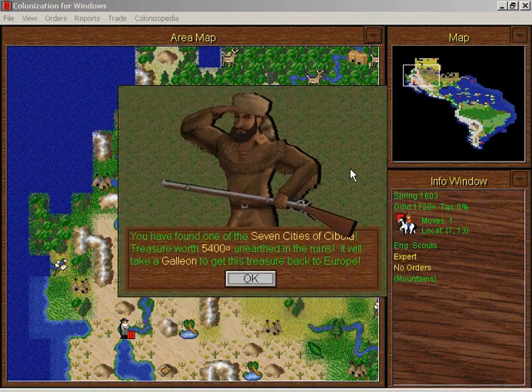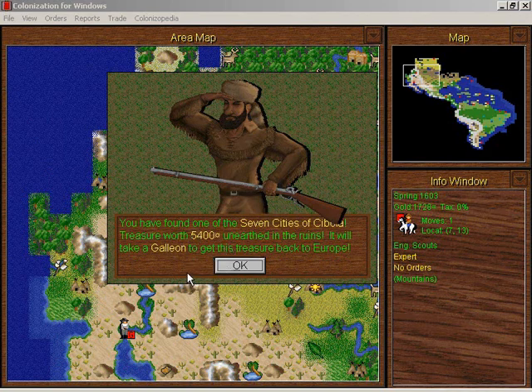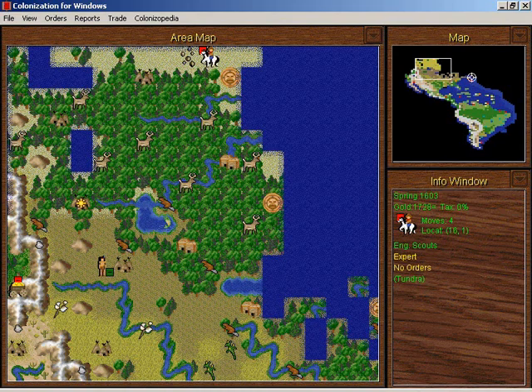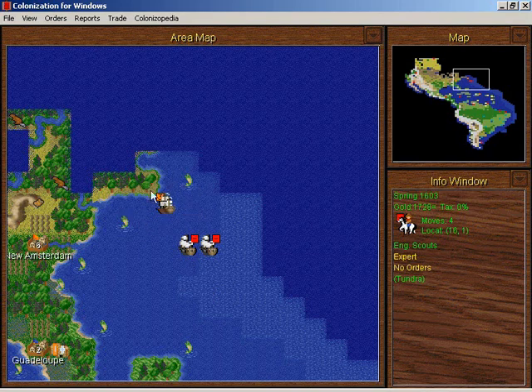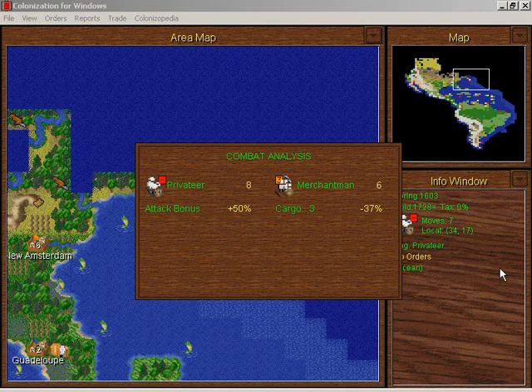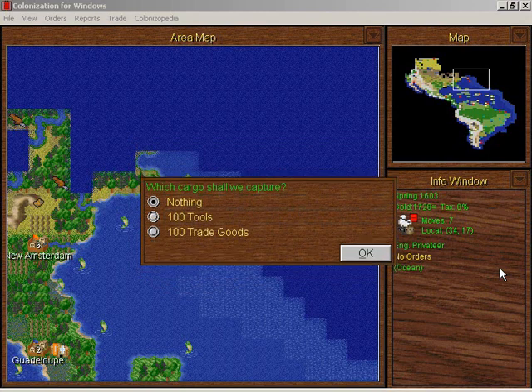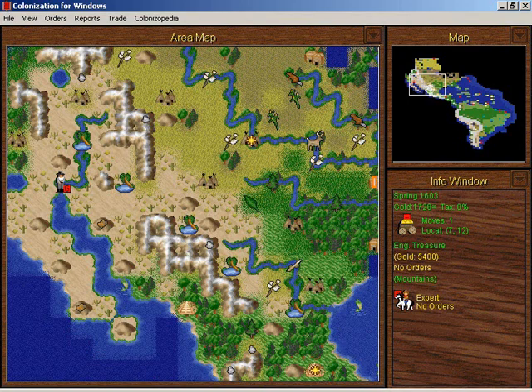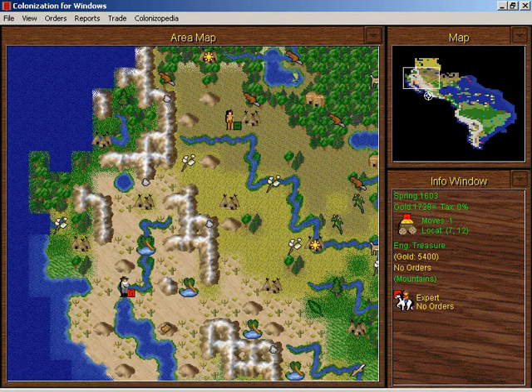One of the Seven Cities of Cibola — look at all that gold! That is going to be tedious to get back to Europe. Let's wait for the other privateer. I am going to have at this fat Dutch merchantman — I'd rather attack with the privateer that doesn't have someone in it first. Three cargo, minus 37 percent — that's not bad. I'll take those muskets and those trade goods. The tools are just a loss unfortunately. I'm going to have to get this treasure to the coast somehow — it's really in the middle of nowhere.